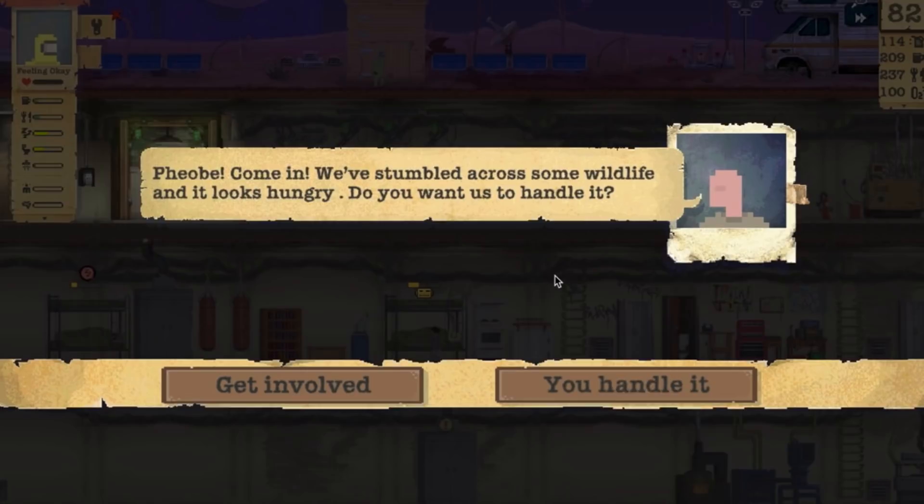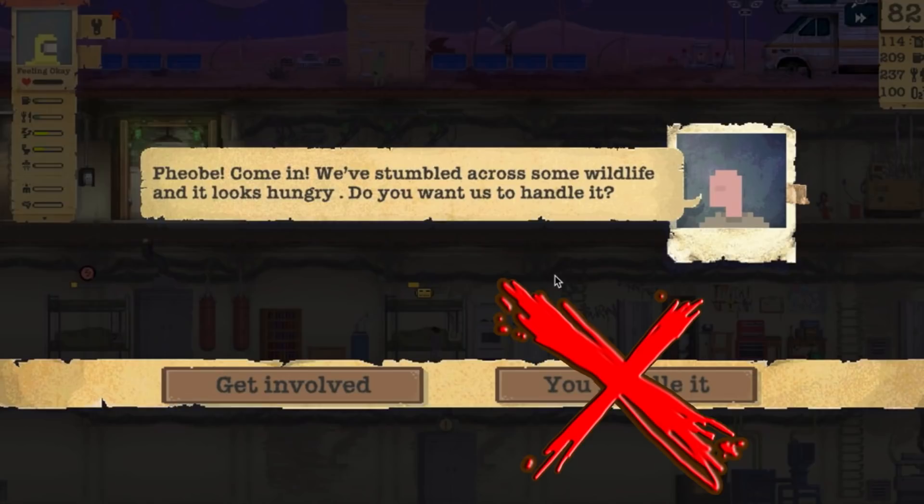Never, ever, ever press the You Handle It button. I lost people with maxed out skills and all their stuff, and this causes trauma to everyone back in the shelter.